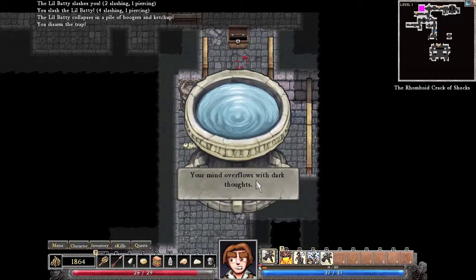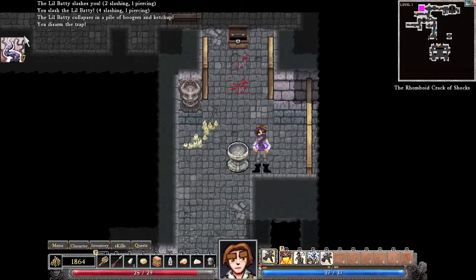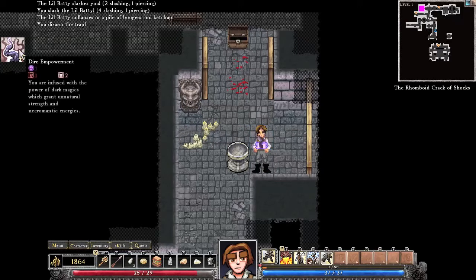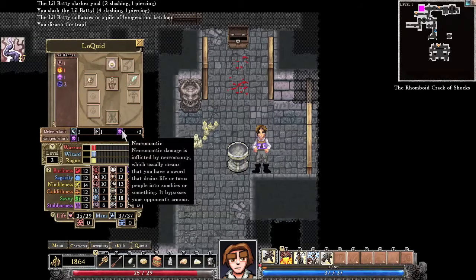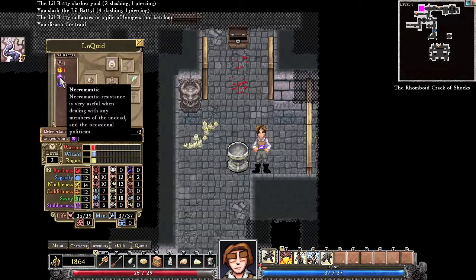Your mind overflows with dark thoughts. Then it gives you a little pop-up here. Sometimes they may heal you, they may kill you, they may take mana or give mana. And I've got this little animation over me. Let's find out what it is: Dire Empowerment. You are infused with the powers of dark magic, granted unnatural strength and necromantic energies. And that has given me necromantic damage — so that's a bonus damage. I have it in my resistances too, so I am even resistant to it. And if I had a crossbow, it would apply there as well.